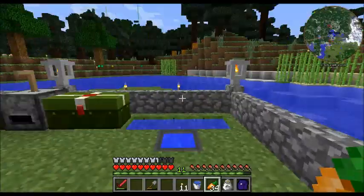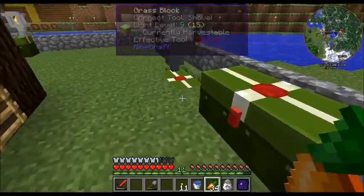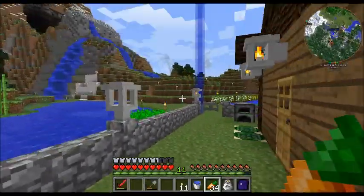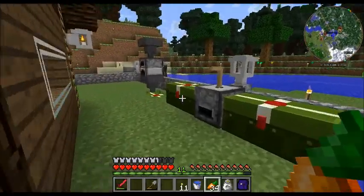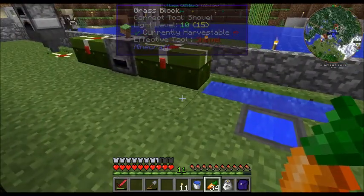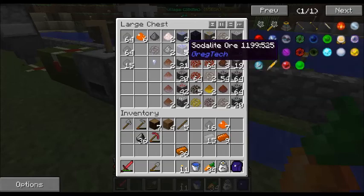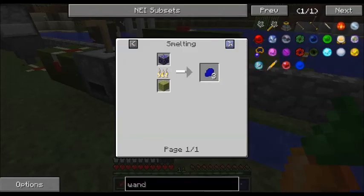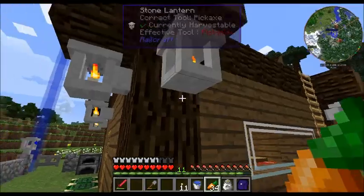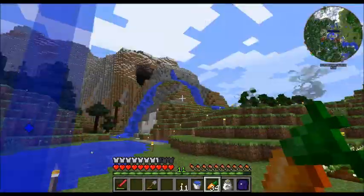That might not be possible with cassiterite — I probably already put it all through. But the Greg Tech specific ores that you can't grind in a grindstone — it might be possible later on once you get more infrastructure and are able to macerate stuff like that. I'll check on that when I get to that point. But right now any bronze I need, I'm definitely going to try to combine it in dust form rather than ingot form.